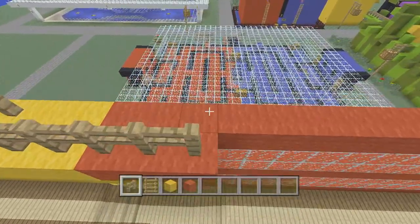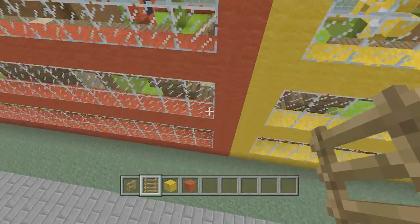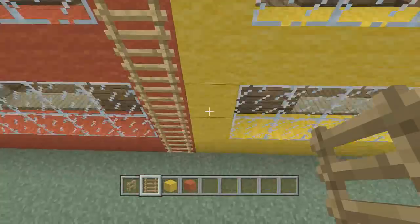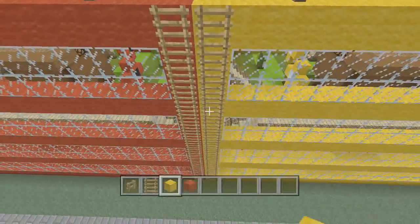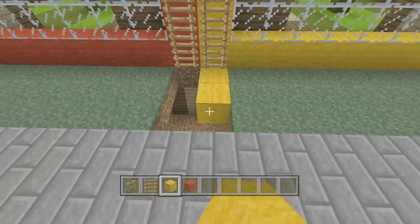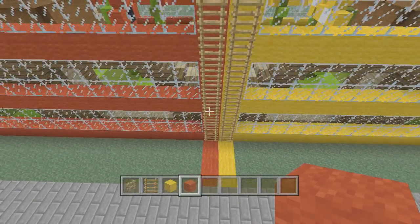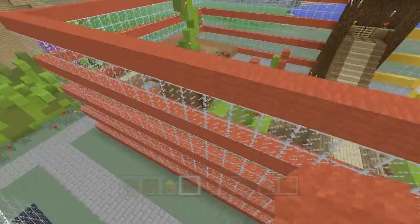Down here we're going to put ladders all the way up. Since we're here we also need to put wool — yellow on this side on that side. There are a couple of street lamps down here we'll do in a bit.